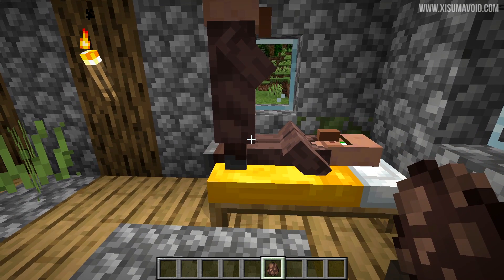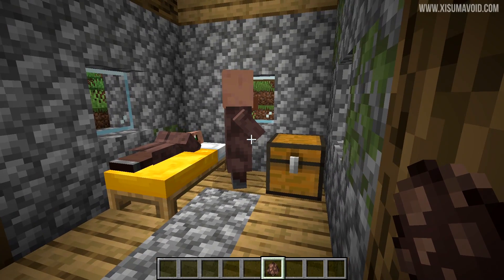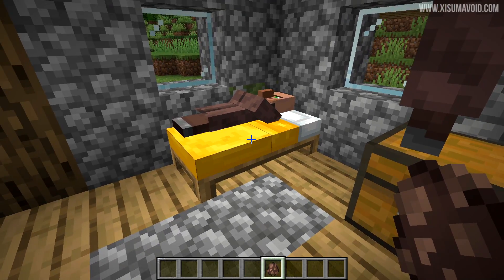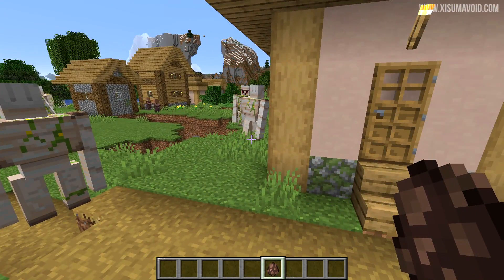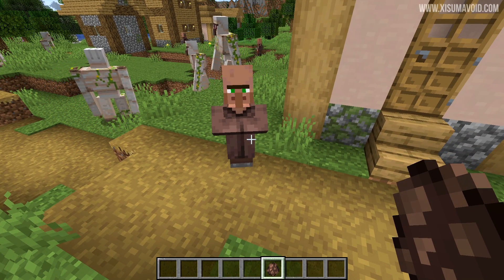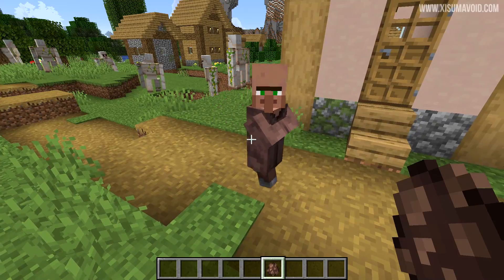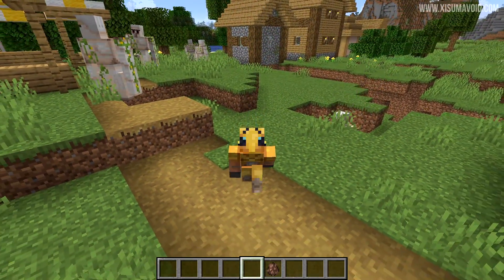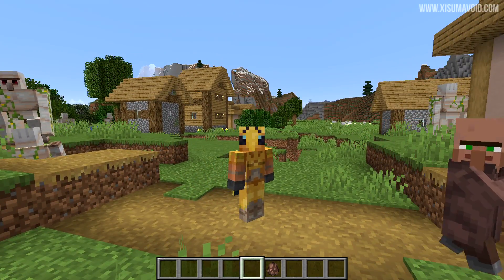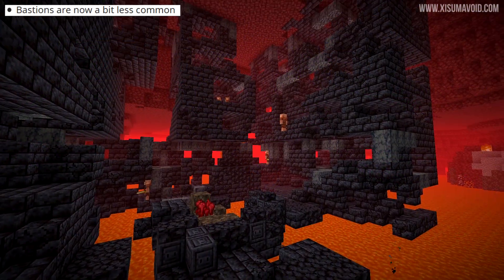Villagers are known to try and sleep in beds that are already occupied, and apparently this is something they shouldn't do — it also caused bugs where villagers would never take up a bed again. These things are supposedly fixed. Additionally, villagers that spawned through world generation had a lower follow range than other villagers, which could prevent them from finding their workstations. These may sound like minor changes but trading halls, villager breeders, and iron golem farms can all be affected.